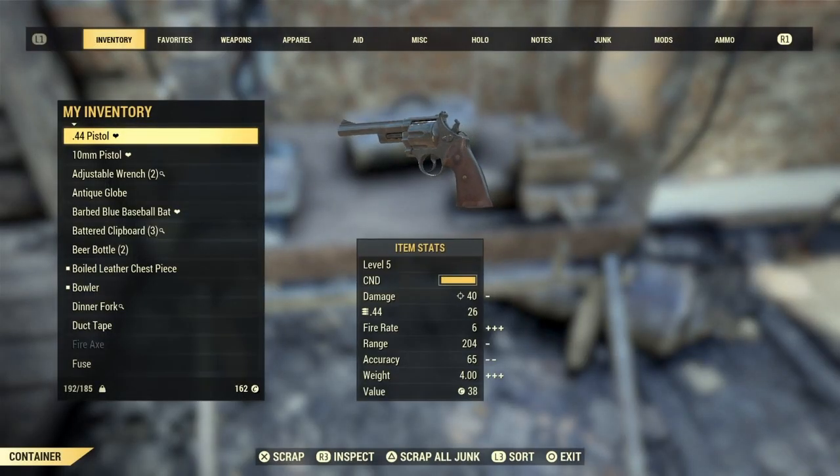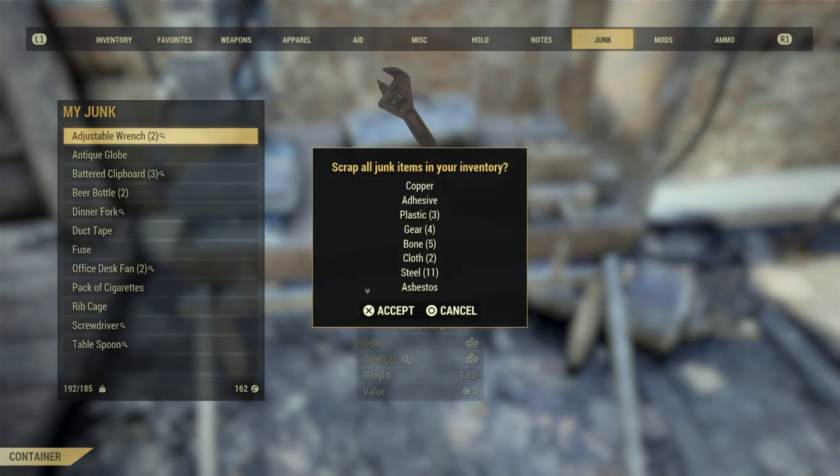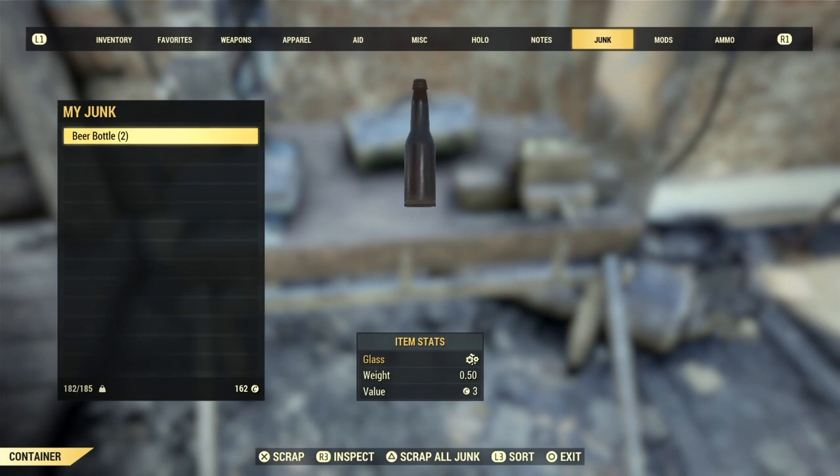You can make better use of your space by scrapping all your junk ahead of time. Just go to any crafting bench, select Scrap All Junk, and there you go — lighter stuff.